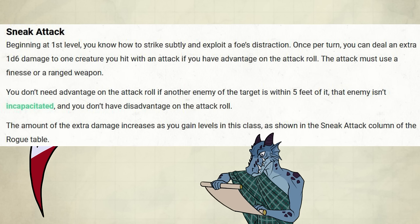Here we go. Sneak Attack: Once per turn, you can deal an extra 1d6 damage to one creature you hit with an attack if you have advantage on the attack roll. The attack must use a finesse or a ranged weapon. You don't need advantage on the attack roll if another enemy of the target is within 5 feet of it.